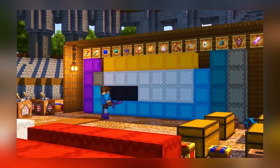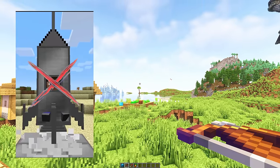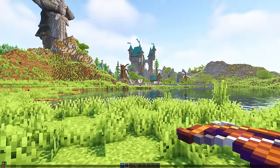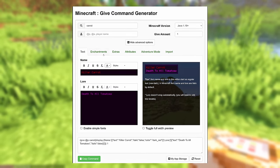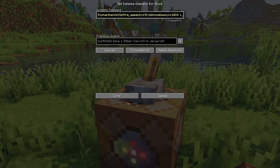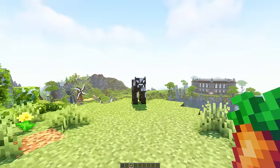Ever since I implemented some of these custom items I've been getting countless requests on how to actually make them. And you might be surprised to find out you don't need any mods, don't need to learn how to code, or even have a degree in quantum mechanics. It's literally as easy as grabbing a command block and using a simple website that generates the commands for you based on the different options you select.